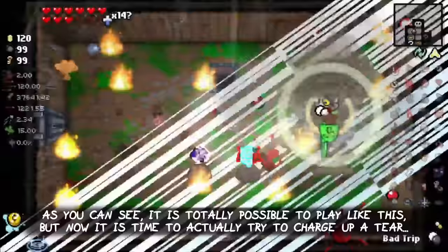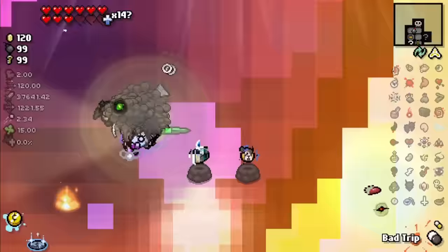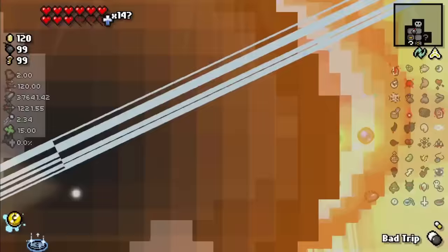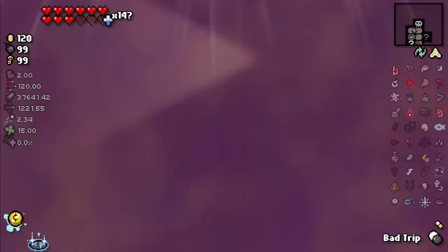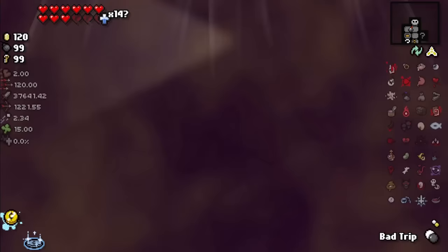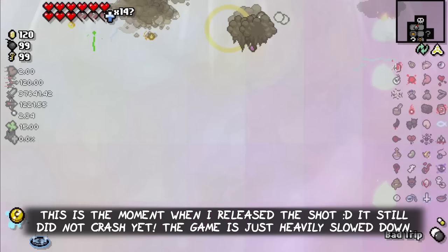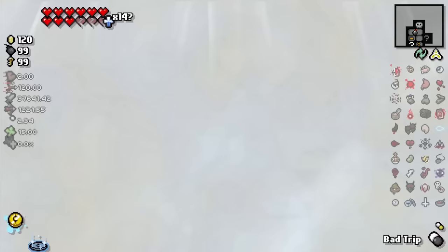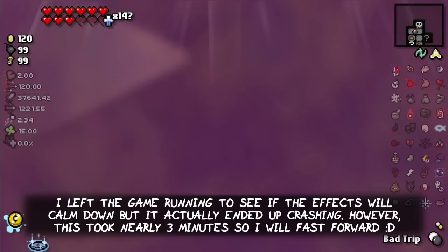As you can see, it is totally possible to play like this. But now it's time to actually try to charge up a shot. This is the moment when I release the shot. It still did not crash yet — the game is just heavily slowed down. I left the game running to see if the effects will calm down a bit, but it actually ended up crashing anyway.